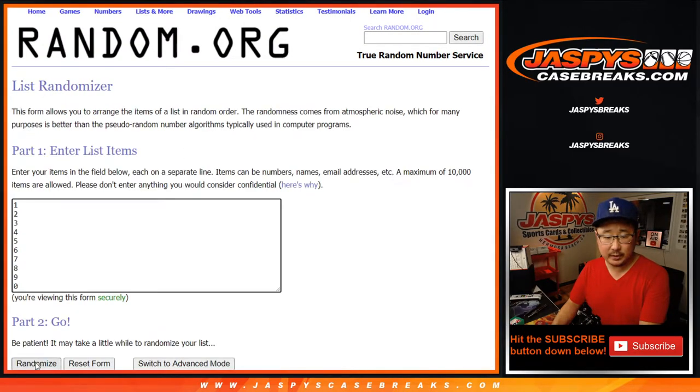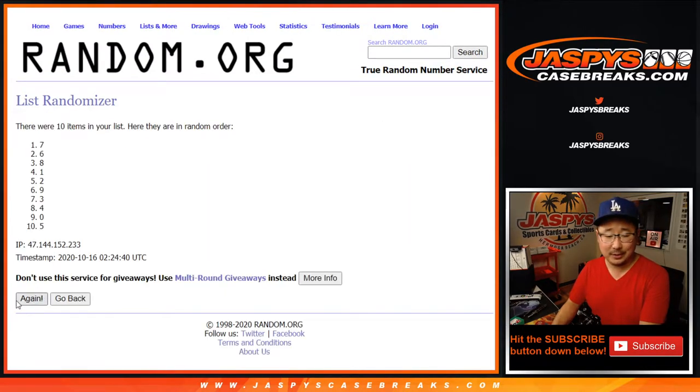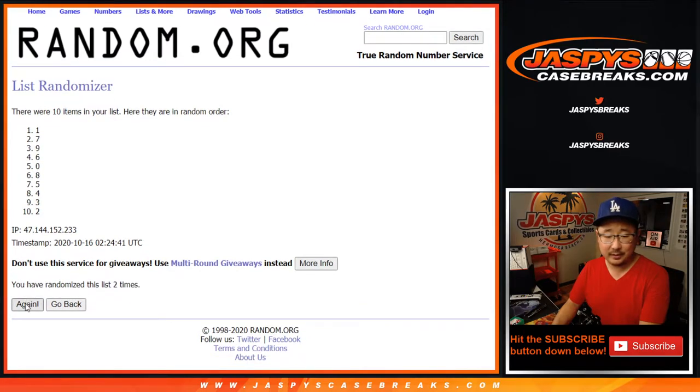Six and a one, seven times for the numbers. Two, three, four, five, six, and the seventh and final time. After seven, we've got zero down to one.